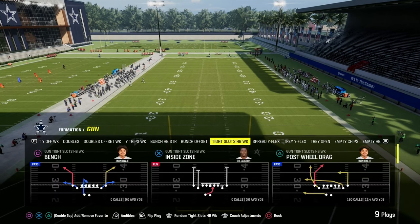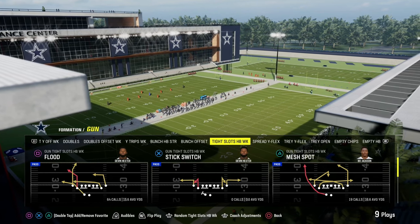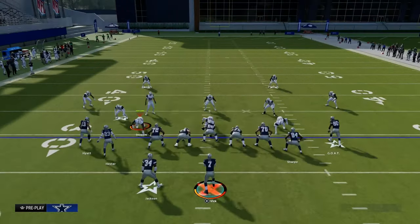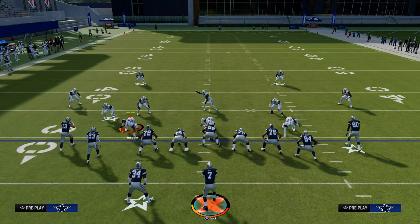Today we're going to be talking about the trail concept. This comes out of the Tight Slots Halfback Week formation, and the play we're going to be looking at is Mesh Spot. What the trail concept is, is essentially a variation of a slant post or shallow concept